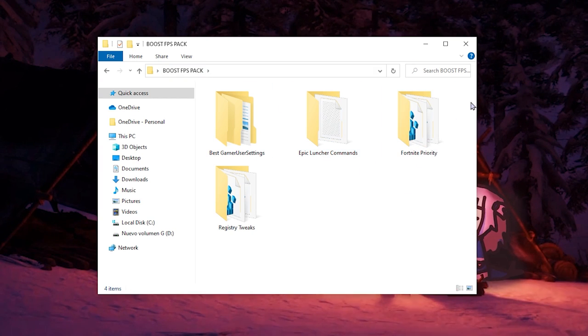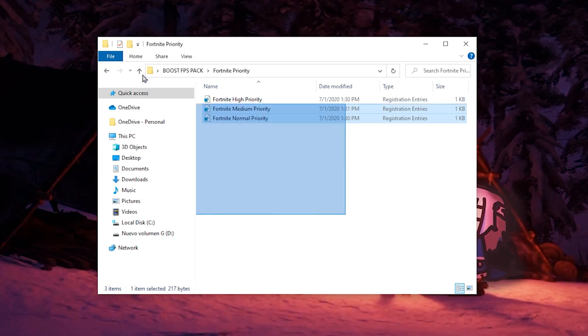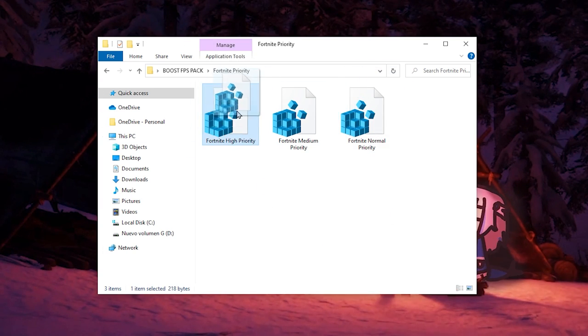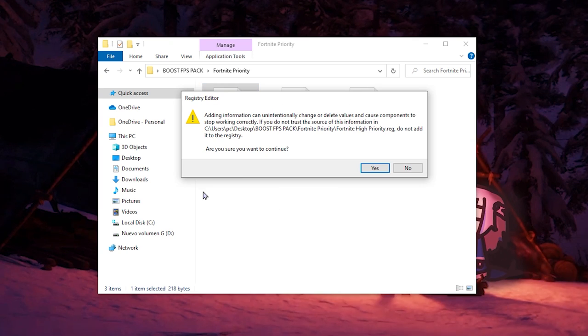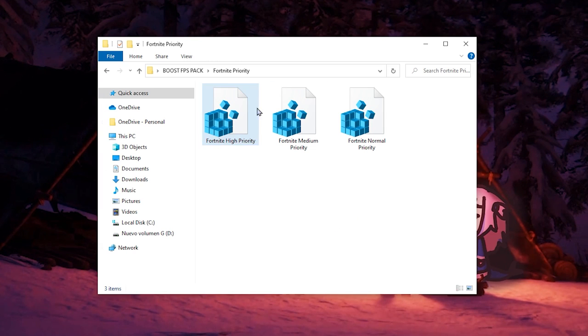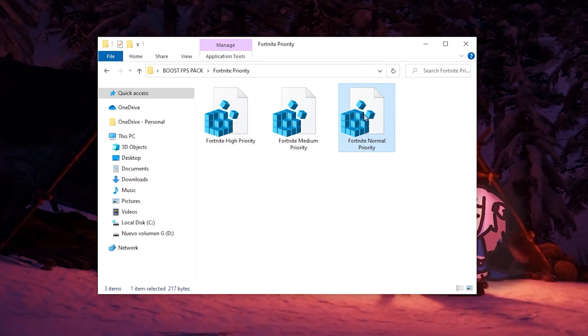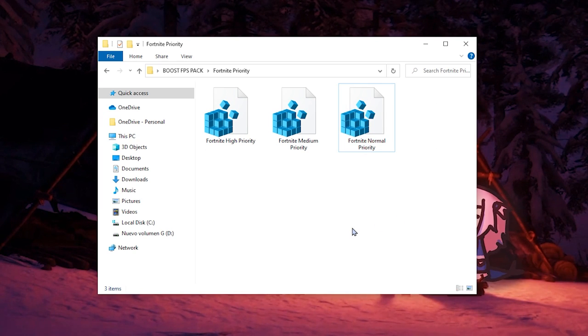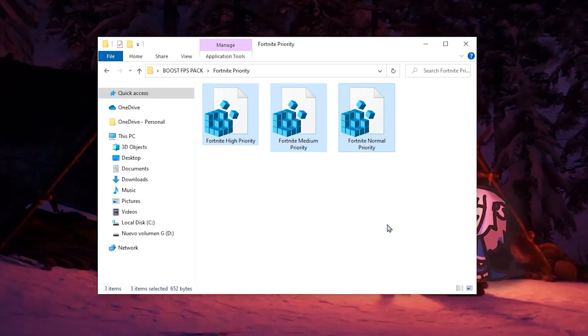Come back to the boost FPS folder — this is the best part of the video: the Fortnite Priority. Open the Fortnite Priority folder. If you have a high-end PC, I recommend using the normal priority or skipping the high priority option, because it's focused on mid-end and low-end PCs. For a low-end or mid-end PC, double-click on 'High Priority', click Yes, Yes, and OK. If you want to revert, just activate 'Fortnite Normal Priority' — double-click, Yes, Yes, and OK.